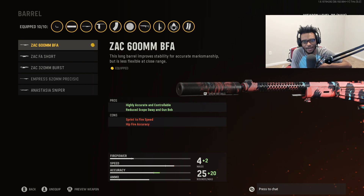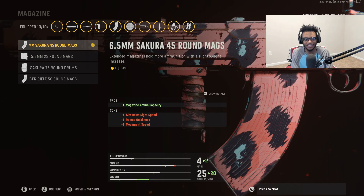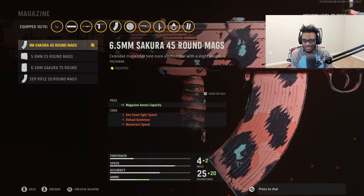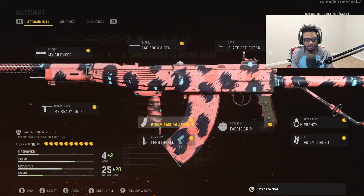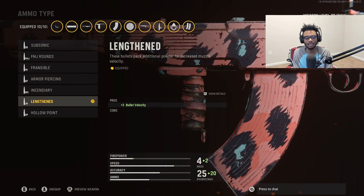For the magazine we're gonna run the 45 round mags. None of the larger options are really necessary — I don't feel we need the 71 or 75 round drum like on the PPSH. The 45 round mag is gonna be plenty and we're not gonna slow down our aim down sight speed and movement speed nearly as much. For the ammo type we're gonna throw on Lengthened so we have increased bullet velocity — in my opinion the absolute best ammo type to run on any weapon in Call of Duty Vanguard.